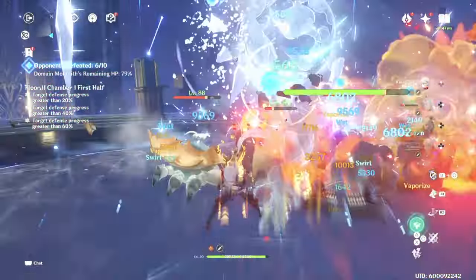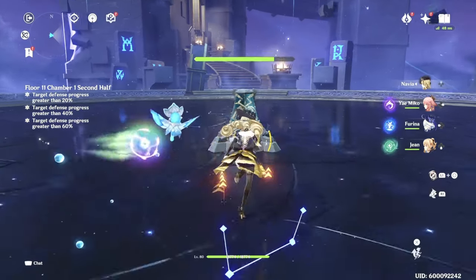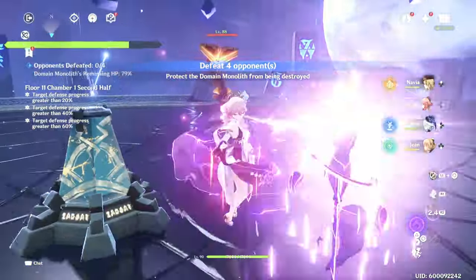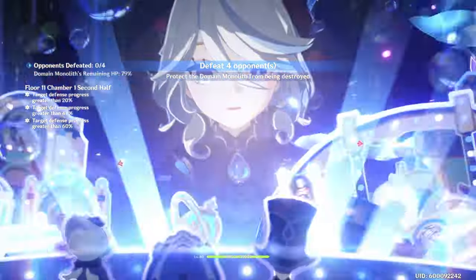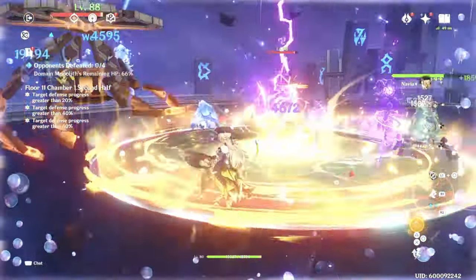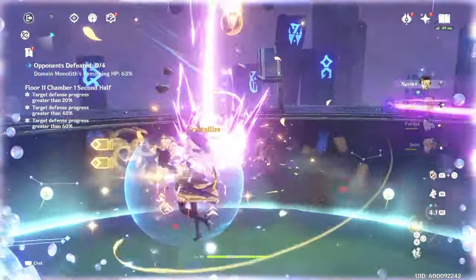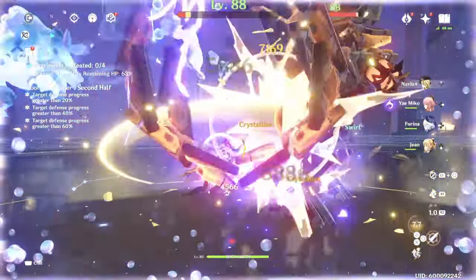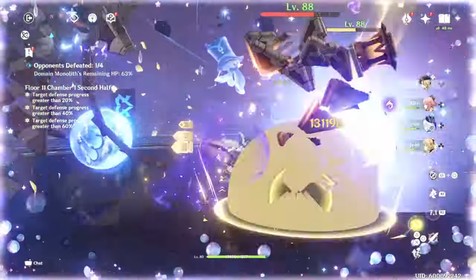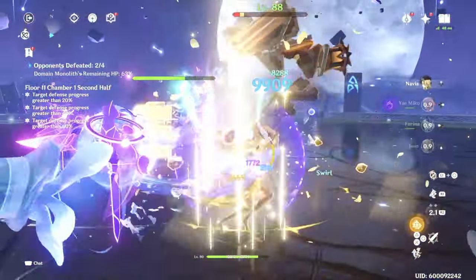So what does he do exactly? Gomming — I hope I'm pronouncing that right — is a four-star pyro claymore main DPS that will focus on plunging damage infused with pyro, with a high base attack. His plunging attack is solely based off his skill, and his burst just caters to his skill. He's generally centralized around plunging. I'm sure a lot of you've seen the leaked footage of him — it looks really aesthetically pleasing and a lot of fun, but it doesn't really make sense just by watching it.